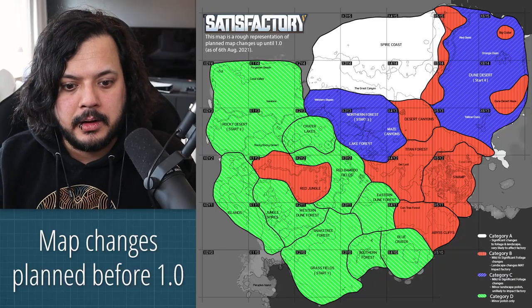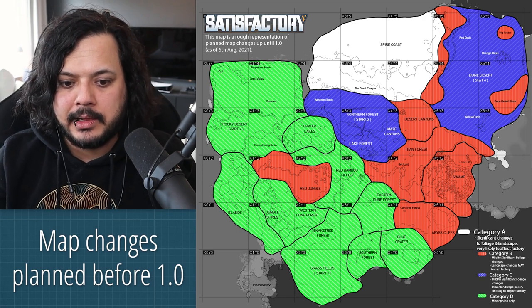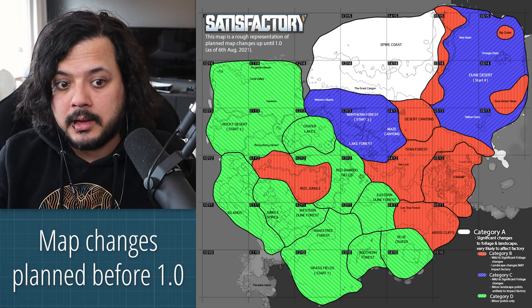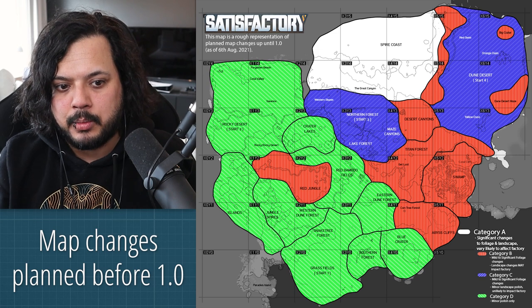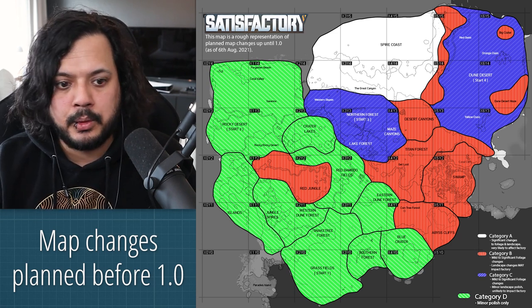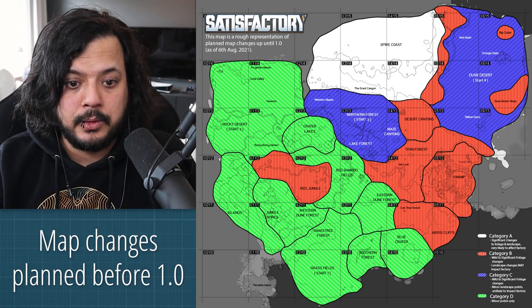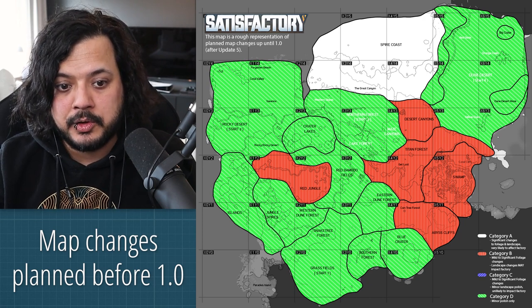I also have a roadmap for map changes between now and 1.0. We don't have a timeframe on these necessarily, but there are no more map changes apart from Update 5 changes coming this year - any other changes will come next year. Category A - the white section - means significant changes to foliage and landscape, very likely to affect your factory. The spire coast falls here, so we discourage building there; if you have anything there, try to move it out. Category D is just minor polish - pretty much final, no major landscape or foliage updates planned. After Update 5, the northern forest and dune desert will also be considered final. The vast majority of the map after Update 5 will be in a pretty final state.